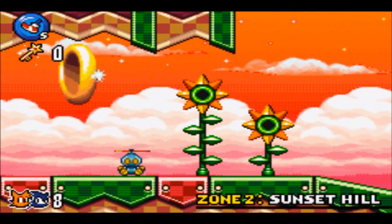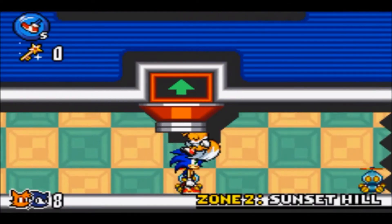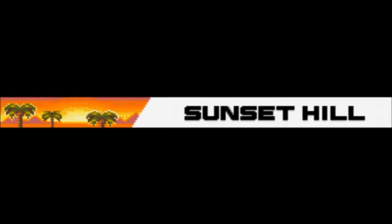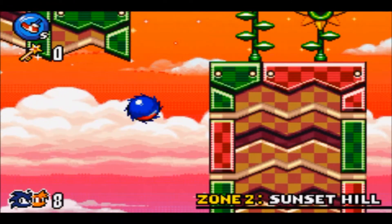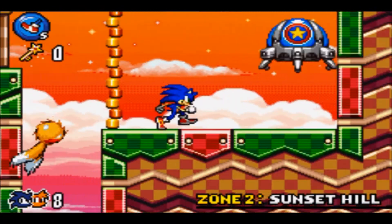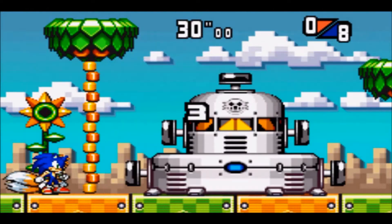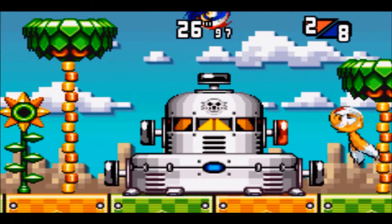I need to head back to this warp ring. To unlock characters in this game, much like Sonic Advance 2, you always have to select Sonic. If you try to play as Tails in Act 3 of Sunset Hill, the unlockable character cutscene will not trigger unless you play as Sonic, because he's the main character.